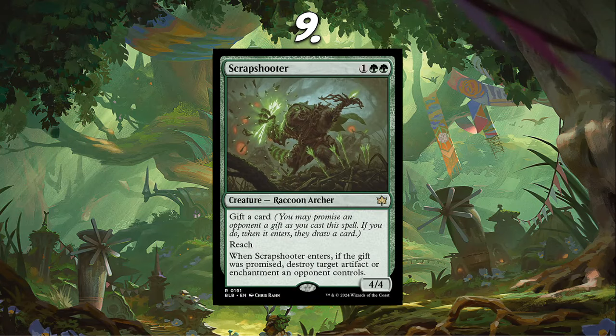Number 9, I have Scrap Shooter. A lot of people are comparing it to Gem Razor, which I think they are functionally similar cards. It's a 4/4 that has a Disenchant stapled onto it. I really do like this card. Gifting a card is not nothing, but having a 4/4 for 3 with Reach — that's already incredibly good stats — and being able to destroy an artifact or enchantment is just really good in general.